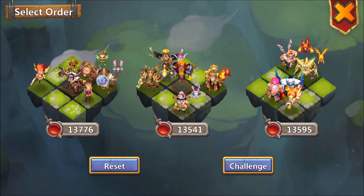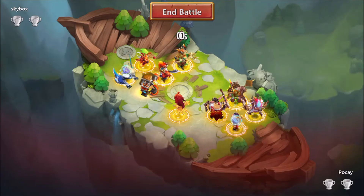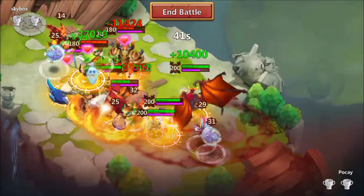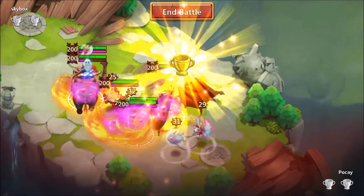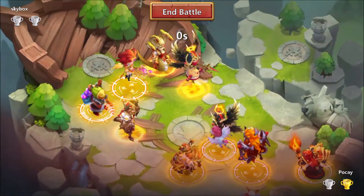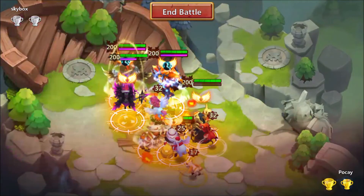Skybox with Beast Tamer — maybe it's a tank, so I'll go with deflect followed by Aries. It is Aries team and Aries managed to proc, but my Valentina managed to proc as well, so we're good. Next is my Aries team with the Phantom King.